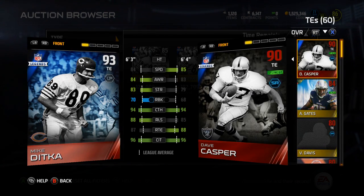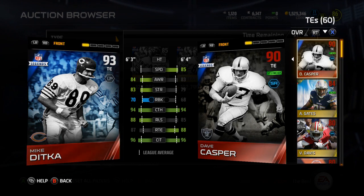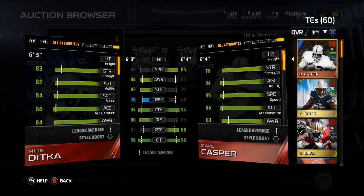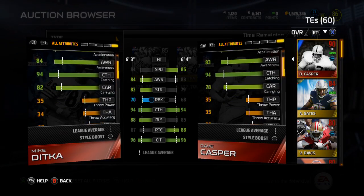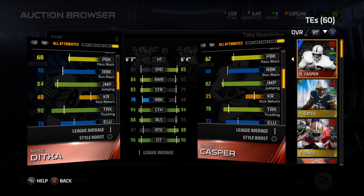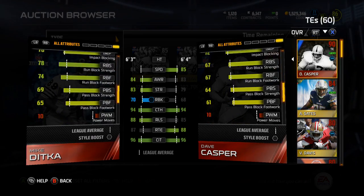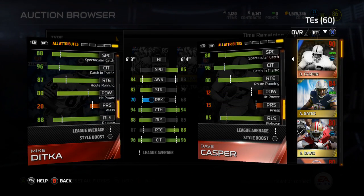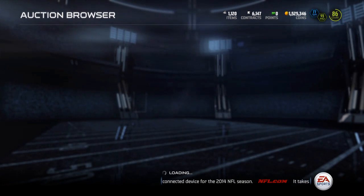The legend version is almost 500,000 and he's a 93 overall. Comparing to Dave Casper, I'm not sure what gives him three extra overall - I see two release, two run blocking, four strength, and one awareness. Looking at notable stats for Ditka: 86 acceleration, 73 tackling, 84 jumping, 90 trucking - that's a nice 90 trucking - 94 stiff arm, 98 injury, 99 stamina, 88 spec catch, 96 catching traffic, 87 route running, 88 release.